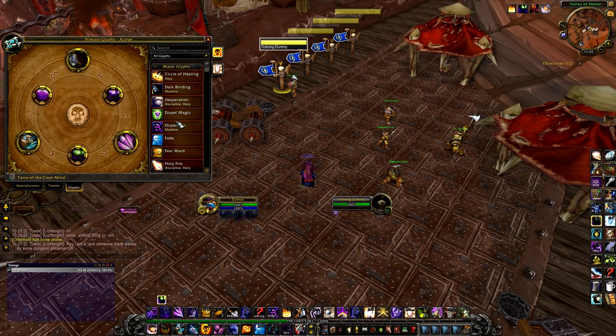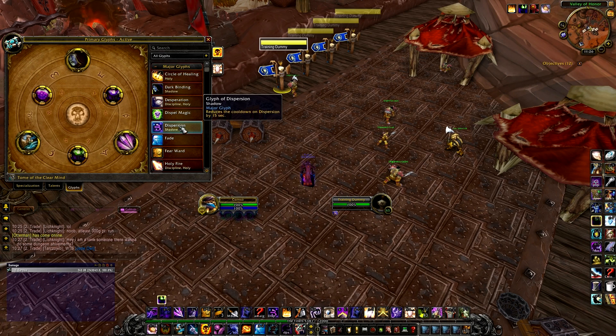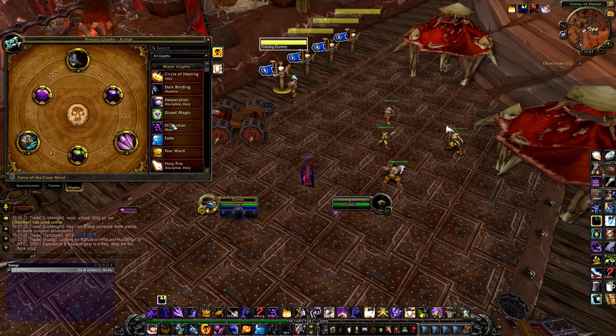A quick note on Glyph of Dispersion — if you need regular dispersion, you can reduce that cooldown by 15 seconds. Your Fade also reduces all damage taken by 10% with a glyph. Are you regularly soaking big heavy damage? Fade is a nice spell on a very low cooldown, and 10% damage reduction from Fade as well. Be aware of your situation and swap out whatever you need.